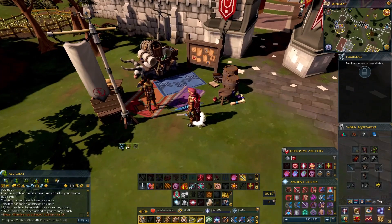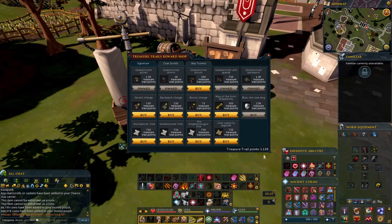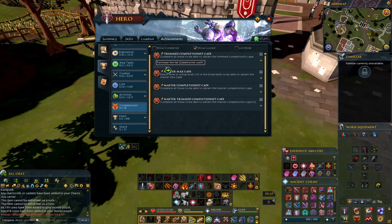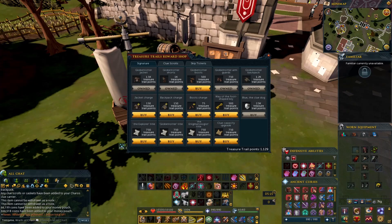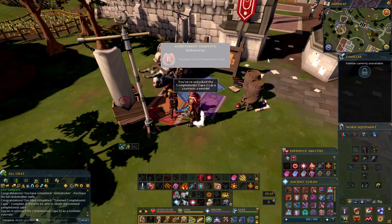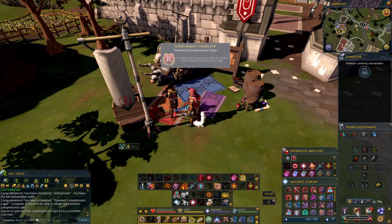Let's get this last clue piece I need. I'll open the shop — I got 1100 points and I already own all the other pieces of the globetrotter outfit. For my last achievement needed for trimmed comp, I need the globetrotter outfit. Open the shop and give me them boots. There we go — that's how you get the globetrotter.